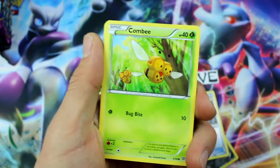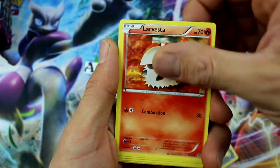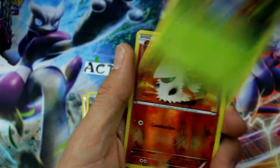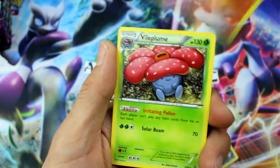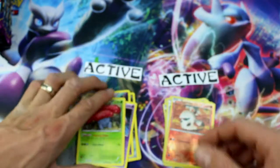I don't know if I've ever seen Claydol either. Goomy, Golurk, Cottonee, Larvesta, Meowth, Whimsicott, Paint Roller, Gloom, Larvesta Reverse Holo, and Vileplume. There's the devil card right there — that card is so powerful. Yeah, everyone uses that in decks.